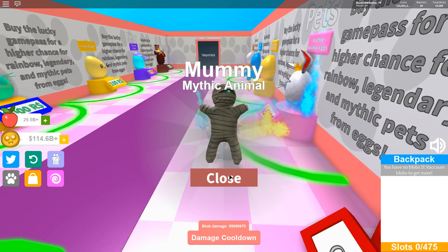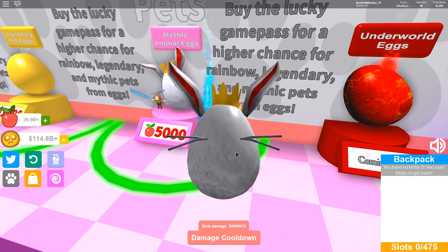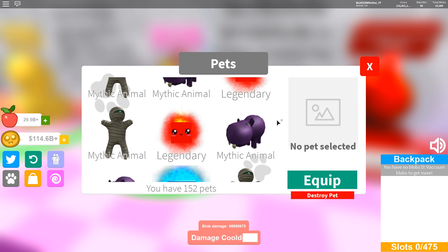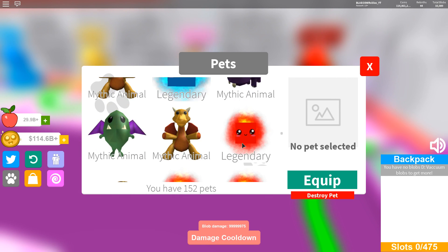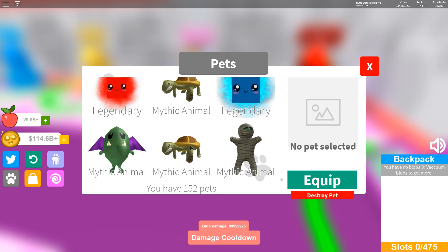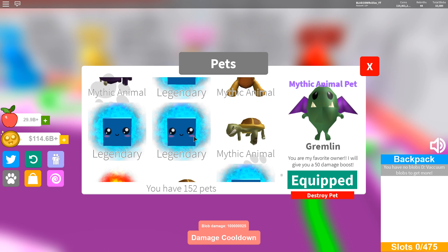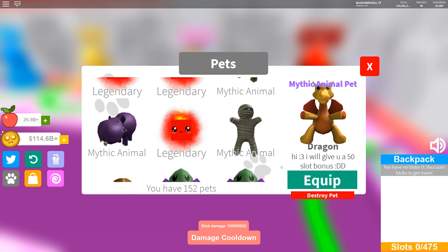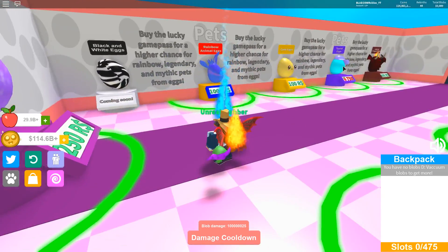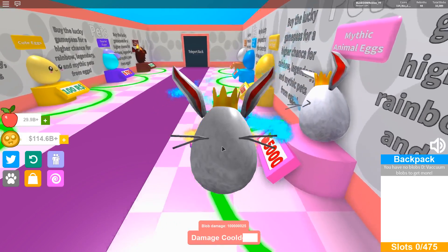After about 10 minutes of unboxing, I don't think I can get the rainbow mythic - I think it's a scam. Look at all these pets; there's at least 100 and there's supposedly a 1% chance of getting one, but not a single one is rainbow mythic. I see a 50 damage boost and 50 slot bonus pet though - I'll equip that. I'm not seeing any rainbow mythic at all.